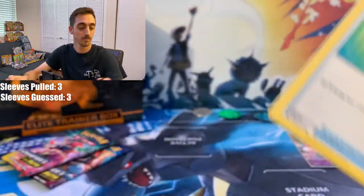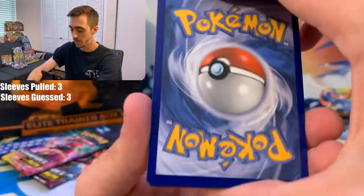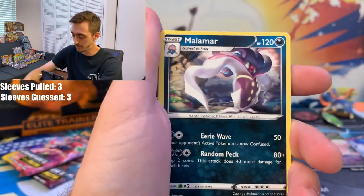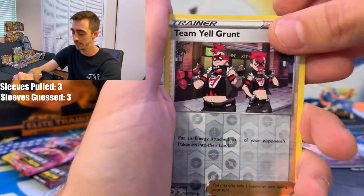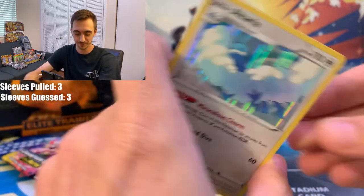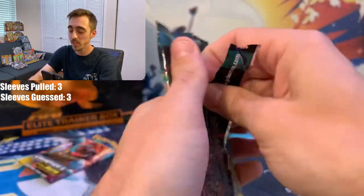In the comments below, let me know what Champion's Path you guys were able to find and what you've been pulling. Have you pulled the Shiny Charizard? Have you pulled the VMAX Charizard? Electric Energy — Leopard, this Stadium again, Malamar, Potion, Full Heal, Rockruff, Kakuna. Reverse Holo is a Team Yell Grunt. And our next rare — our second duplicate — another Holo Altaria. We've only pulled one V card out of this Champion's Path Elite Trainer Box.